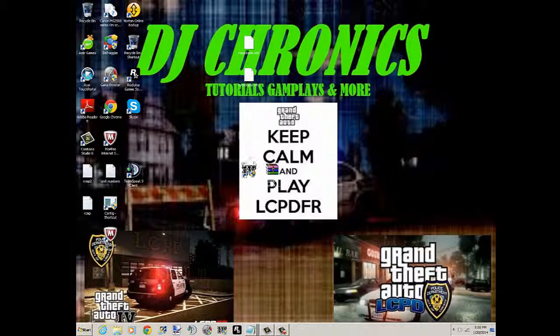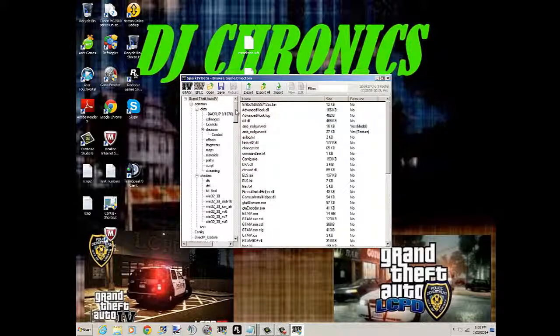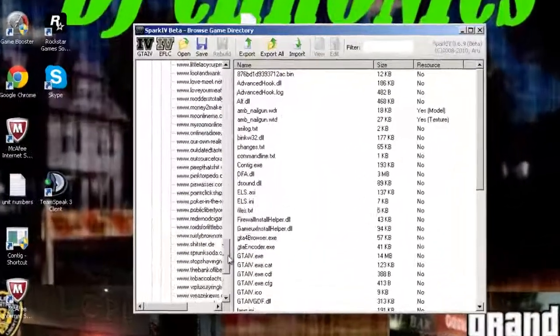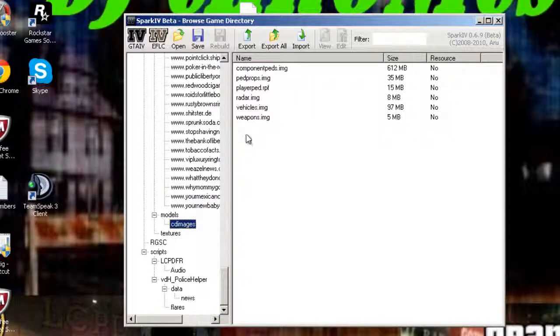Next you're going to want to open up SparkIV — and if you have OpenIV it's basically the same thing. Once you open it up, click on the GTA 4 browse option. Once it's loaded up, scroll all the way to the bottom and open up CD images, then go to vehicles.img and open that up.